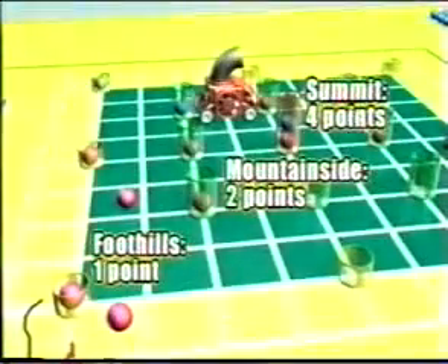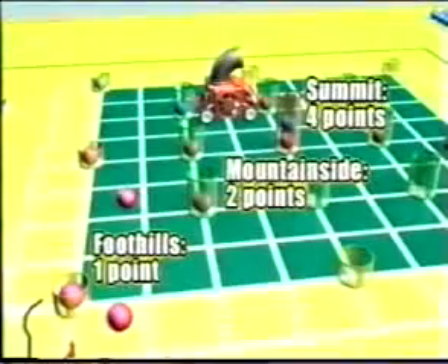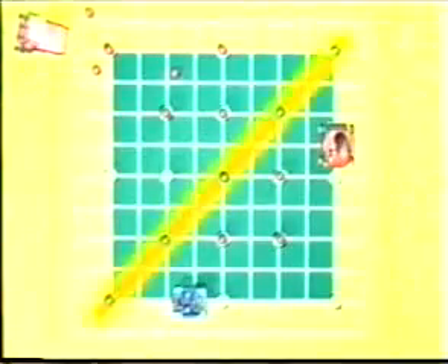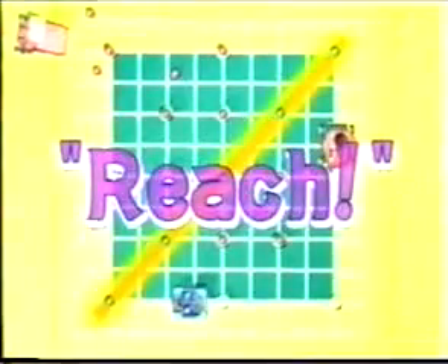The foothills tubes are one point, the mountainside tubes are two points, and the summit tube is four points. If a team captures five tubes diagonally, including the summit tube, it wins the match immediately. This is called Reach, meaning the team has reached the top of Mount Fuji.